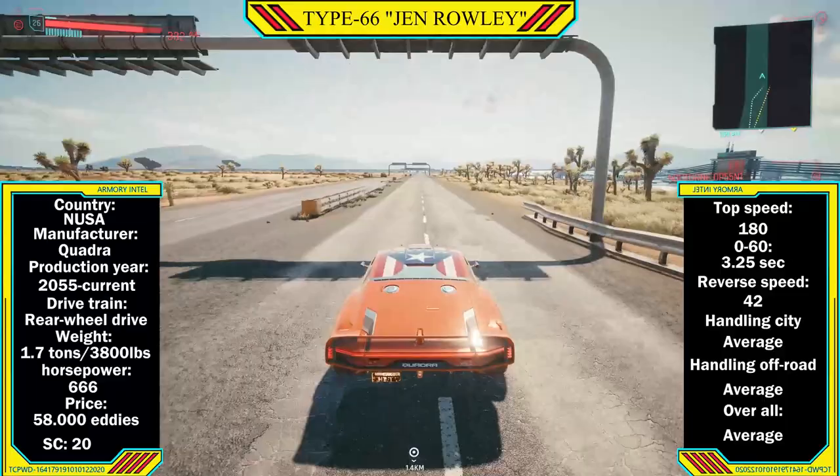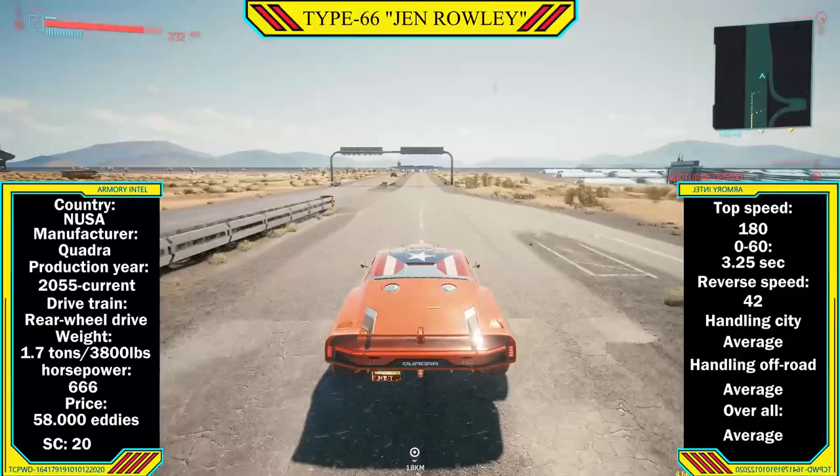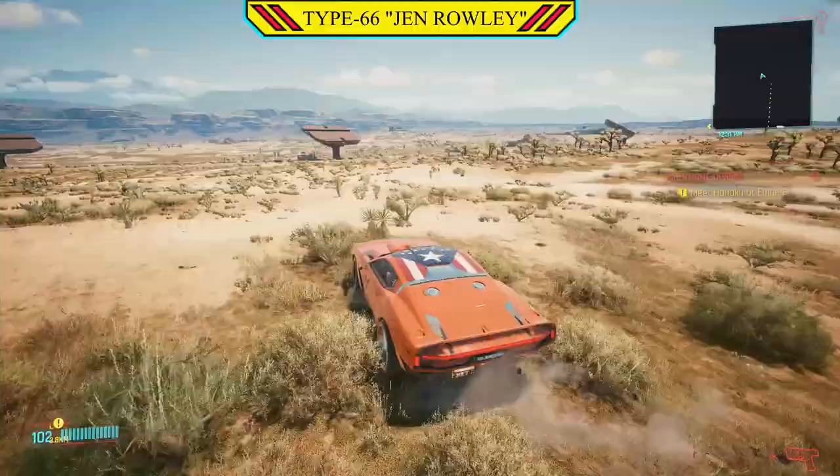The car remains largely the same with the original parts. Weighing in at a little over 1.7 tonnes or 3,800 pounds, with a horsepower of 666, giving you a top speed of 180, with a 0-60 time of 3.25 seconds and a reverse speed of 42 — the General's pretty badass.